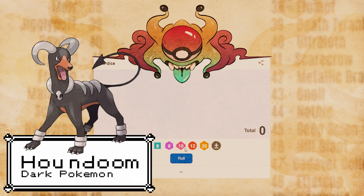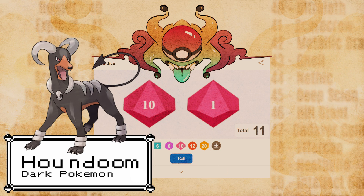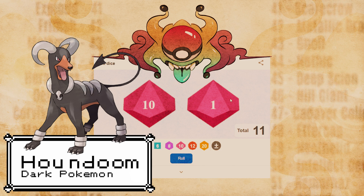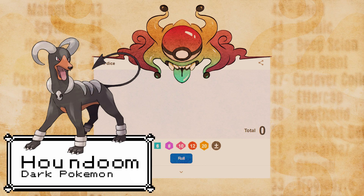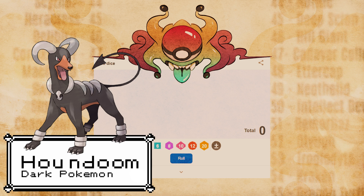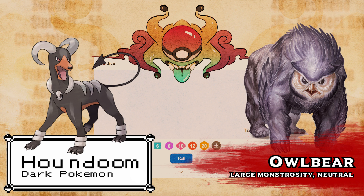And the next roll is 1 — we got two criticals! Number one is Owlbear. That's pretty cool! We got both ends of the spectrum. I can make the best pet ever. Let's do this.